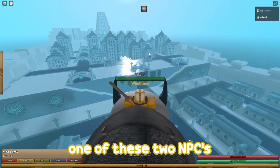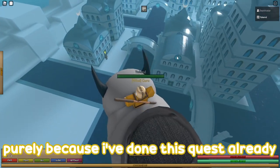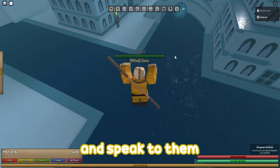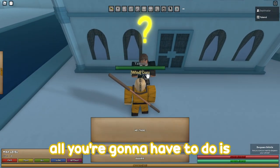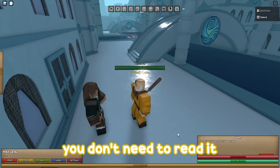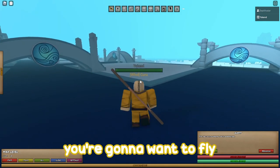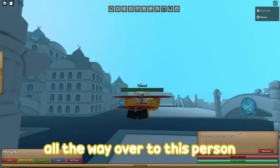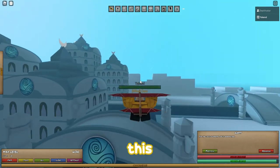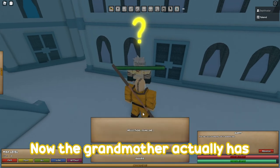What you're going to want to do is pick one of these two NPCs — I can only do this one purely because I've done this quest already — and speak to them. You can do this at any level, at any point. For this person, all you're going to have to do is speak to them and click through the prompts. You don't need to read it. You're going to want to fly over here all the way over to this person on the other side — this is the girl's grandmother.